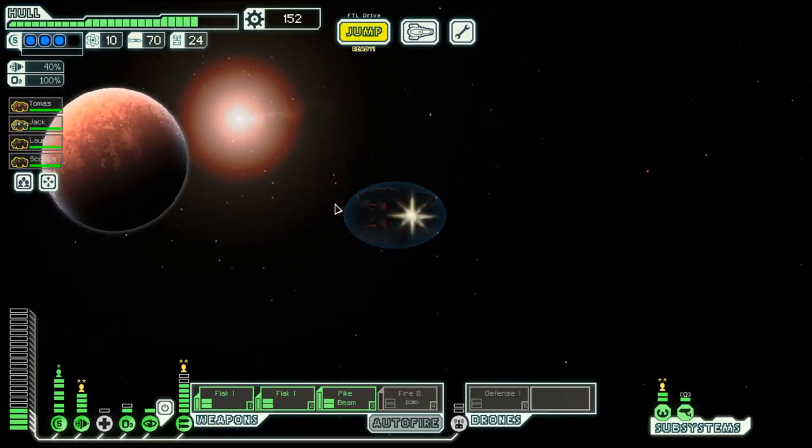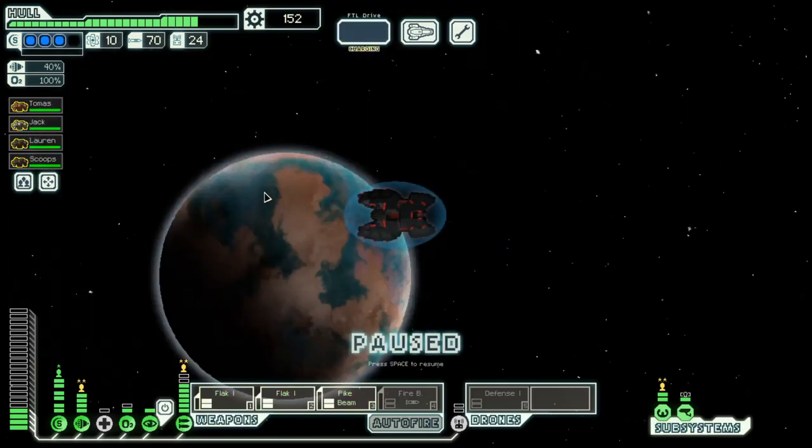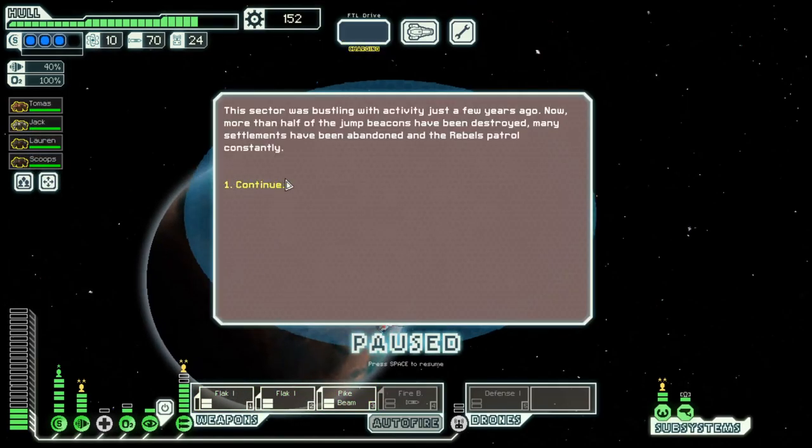Hello, boys and girls, my name is OtisD and welcome back to season 27 of my FTL series. We are in the Rock Cruiser Layout B. We have a decent weapon system with double flag, three shields already, and we have our defense drone.